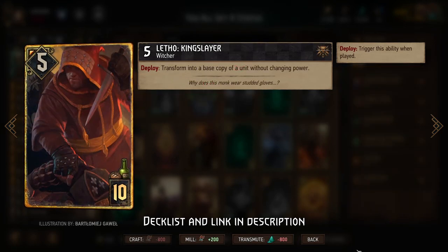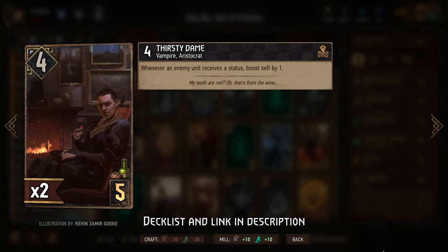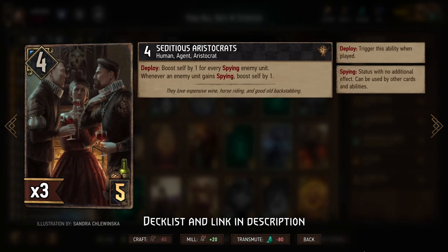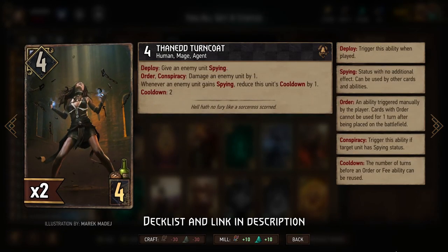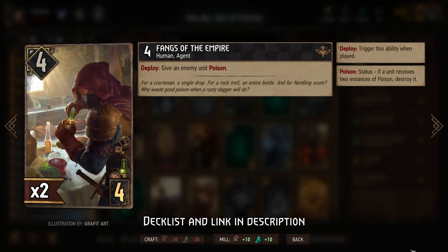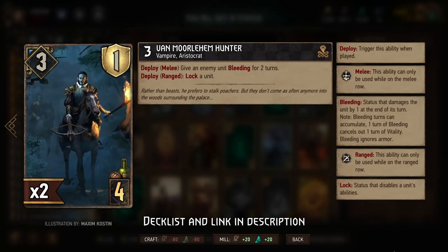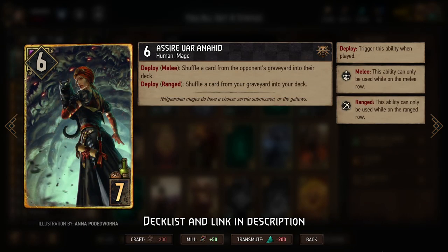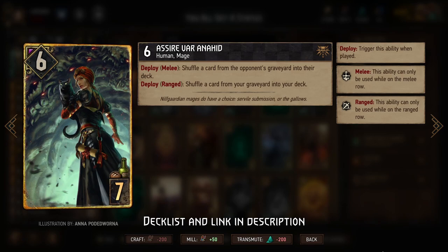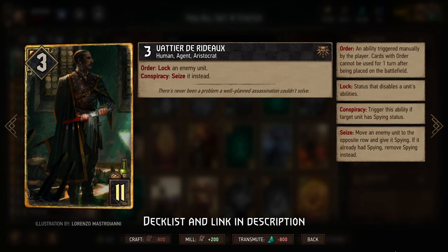We can use Letho to transform into another Philippe to get even more statuses out there even more quickly, and then get tons of boosts with the Thirsty Dame whenever we do so. Similarly with his addition to Aristocrats. The Mangonel gives us additional damage whenever they get Spying, and likewise with the Thaned Turncoat. We have a few more statuses with cards like Fangs of the Empire for Poison, Van Morlehem Hunter for Lock, and the newly reworked Van Morlehem Servant to transfer statuses from one unit onto another. If we play Philippe or Emhyr in Round 1, we can use Assire to bring them back into our deck for Round 2 or Round 3, and then replay them with one of our tutors. We'll finish with Vadier, who, because we have so much Spying, will have plenty of targets to steal, thanks to his new buffs.